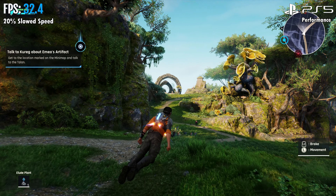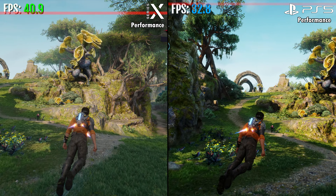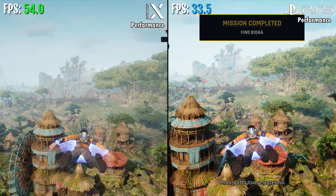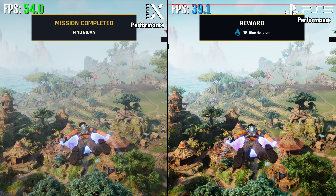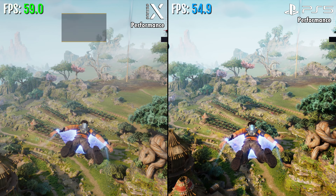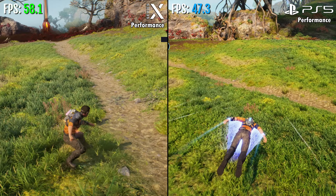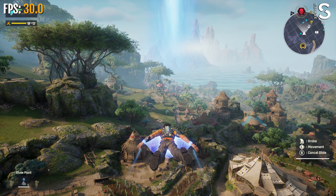The game does have cutscenes and they're all locked to 30 FPS on all three consoles. It doesn't matter if you have performance mode selected — they're going to be 30 FPS even on Series X and PS5. The Series S struggles the most with these cutscenes and you can see significant drops. Series X and PS5 are better but they too get occasional drops. The game is 30 FPS on Series S even during gameplay and for the most part it's pretty close to 30 FPS, though there are still drops into the high 20s and occasionally some freezing and lag spikes. Series X and PS5 in quality mode are also locked to 30 FPS with frame rates more stable than the Series S, though they do get occasional drops.